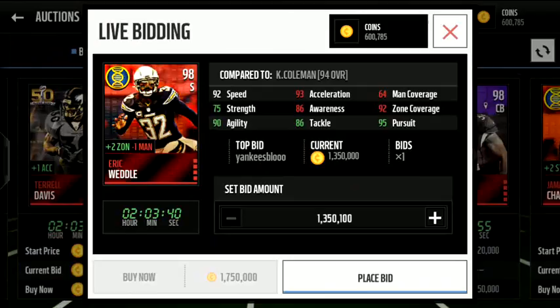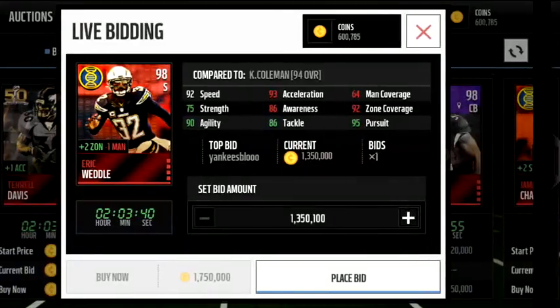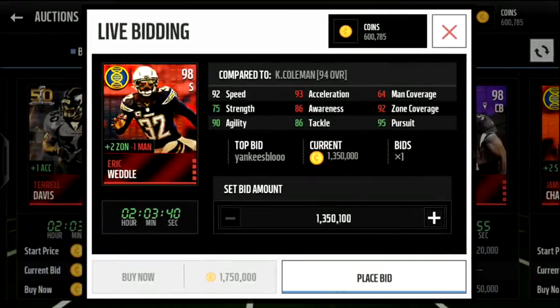We're going to start off with the 98 overall Eric Weddle. He is a 98 safety. His coverage ain't the best — he's got 92 zone which is good, decent speed. What's cool about him is he adds to zone and takes away one man. I don't know if I'm really big on this card. He's going to cost a lot and I really don't think he's worth it.